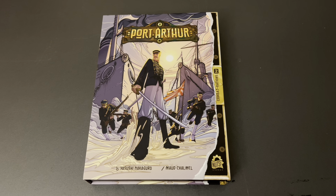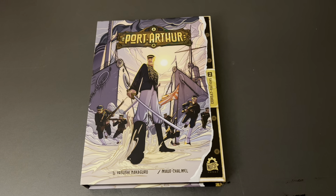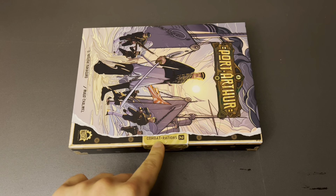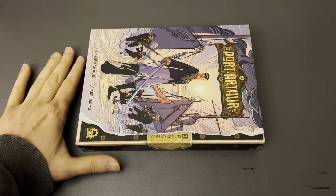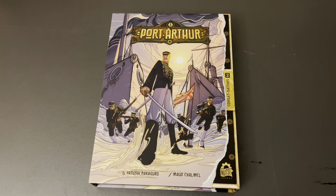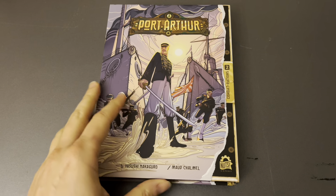New arrival in the house - it's a new game from Nuts Publishing and Yasushi Nakaguro, a Japanese designer. This is what Nuts is calling the Combat Rations series: a small footprint box, a small game, pretty light rules. This is Volume 2. Volume 1 was 300 Earth and Water, and I did a video on that game on the channel that you can go check out.